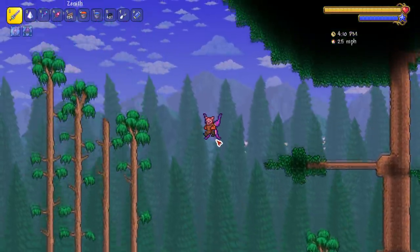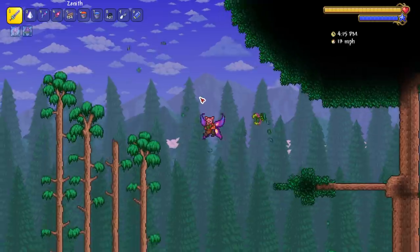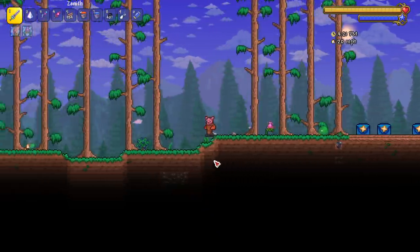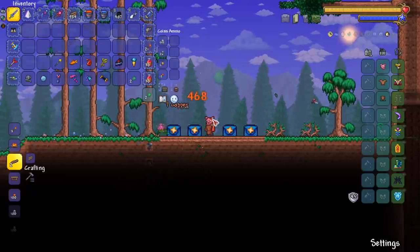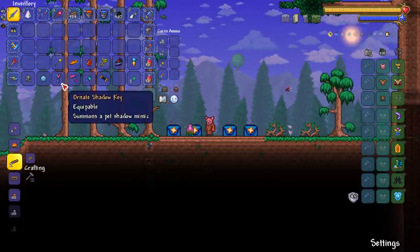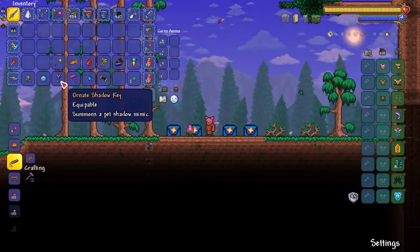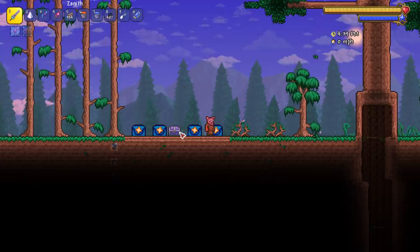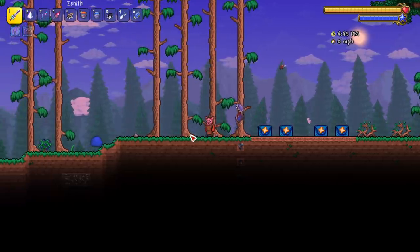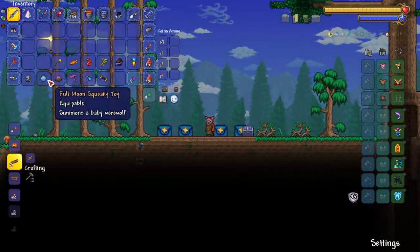Plantero goes into phase two, leaving a lot of leaves everywhere. I really do like how it walks - what is that walk! Ornate shadow key summons the shadow mimic - the mimic is smaller than other chests but still pretty cool, I actually like this a lot. Next up, full moon squeaky toy summons a baby werewolf - god damn, it's almost the size of me. Kind of scary looking.